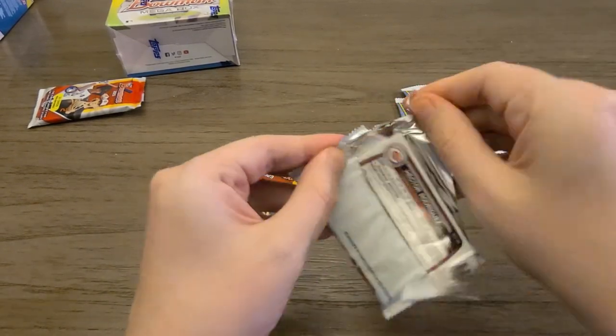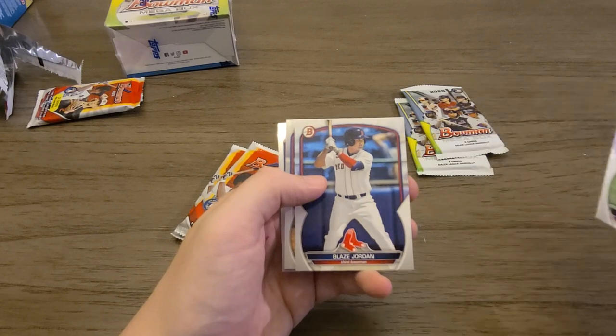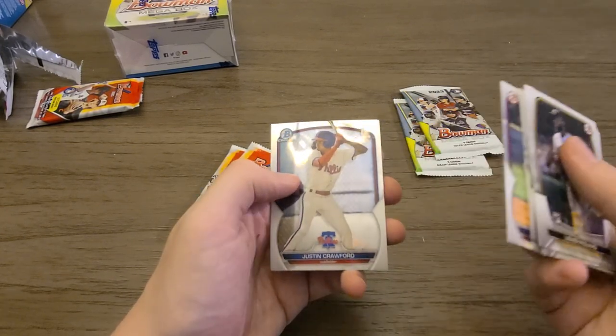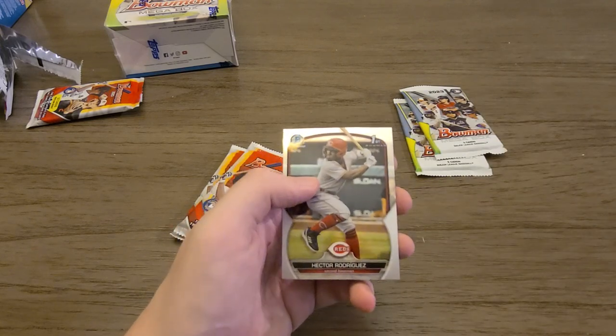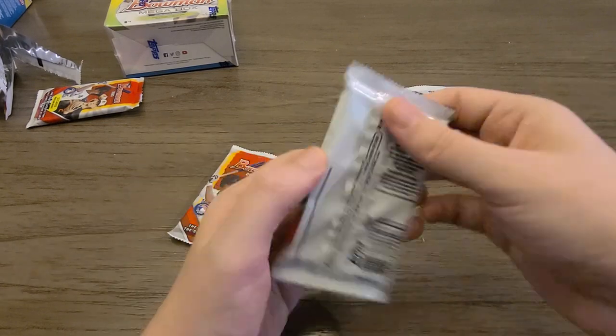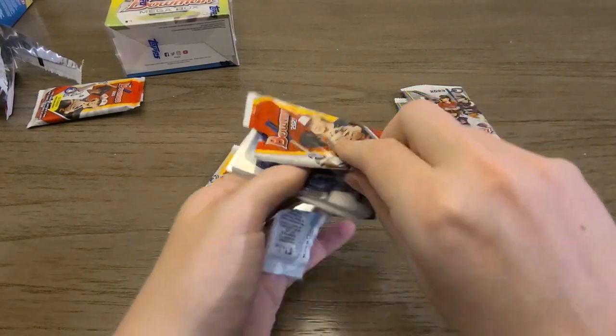Pack number two: JD Martinez, that guy for the Braves. Blaise Jordan, William Bergoglia, Justin Crawford — that's probably one of the top guys you want. And Hector Rodriguez — I don't know much about him. He's not one of the top guys; I wonder if he's one of the second-tier guys.